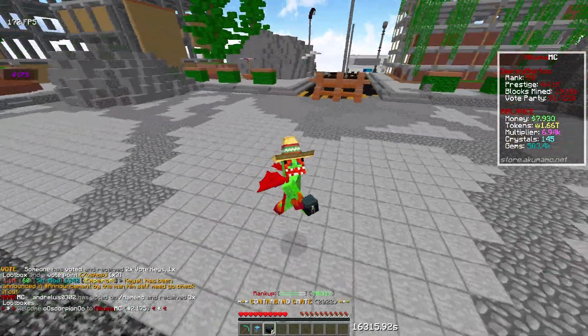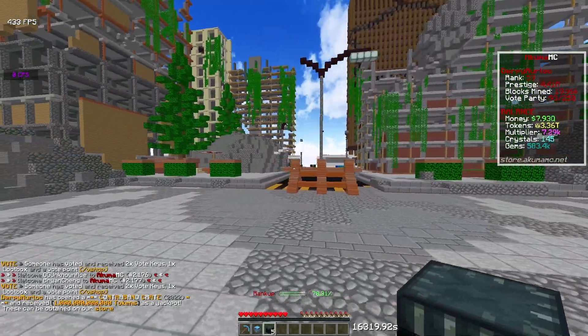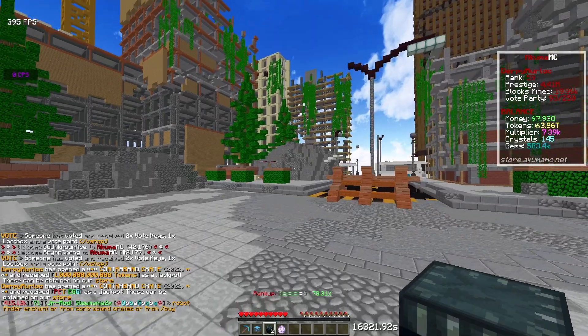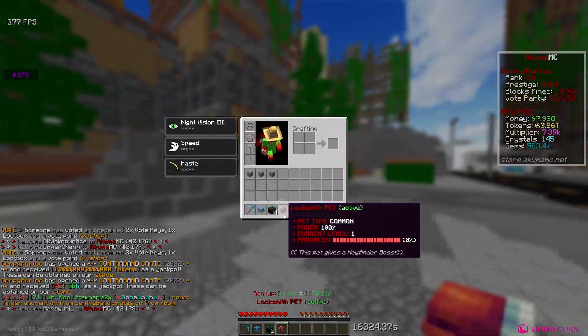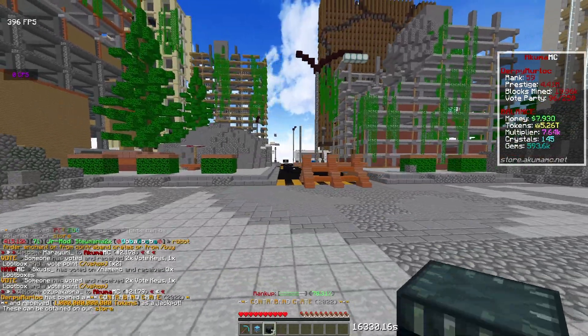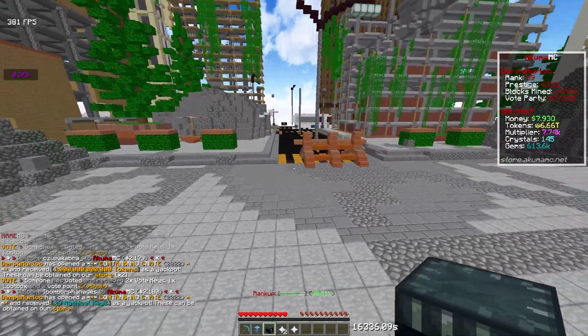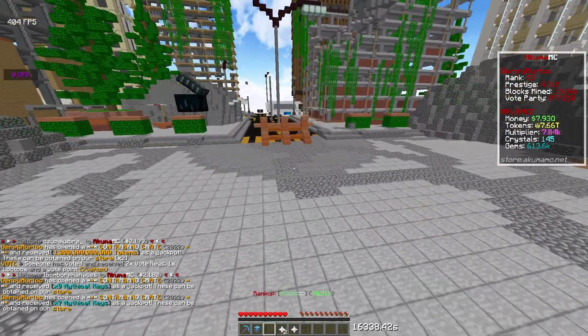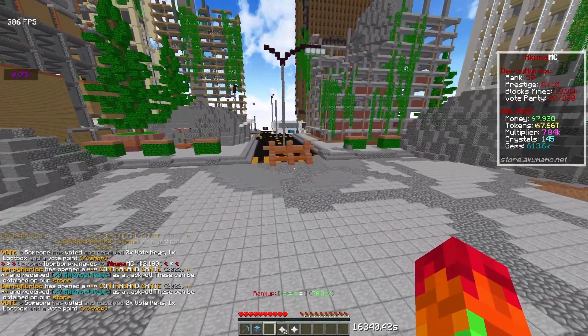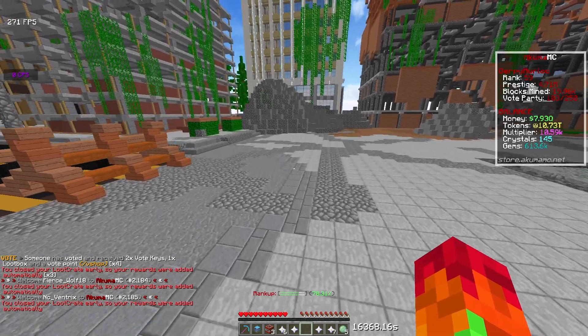I have six contraband crates to open. I think they automatically open now and don't do an animation anymore, which I think is just to help with lag. Got a locksmith pet — pretty bad — so I'll put that in the inventory. Opening another: got a trillion tokens, another trillion tokens, and a legacy rank. Then nine mythical keys, and the last one gave seven mythical keys. Kind of awful. Let's open some more crates and see what we can get.